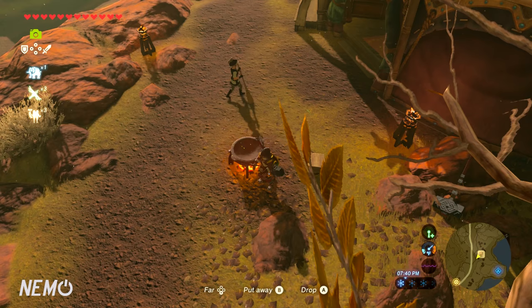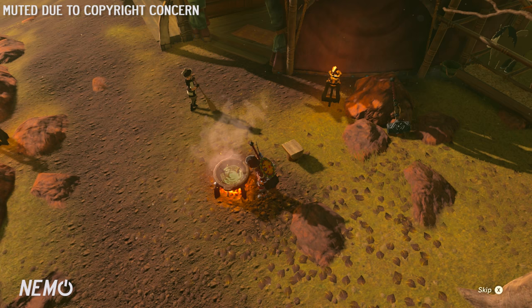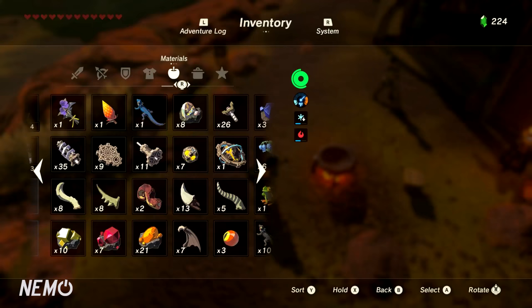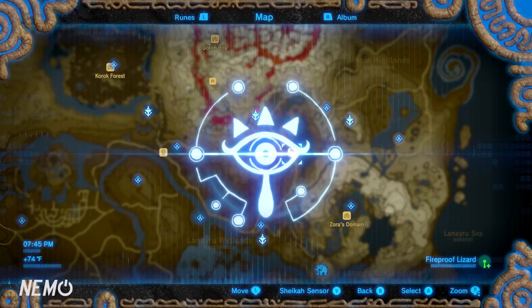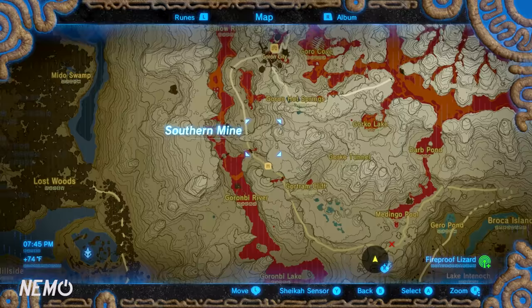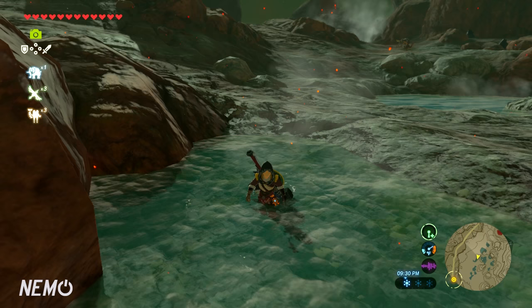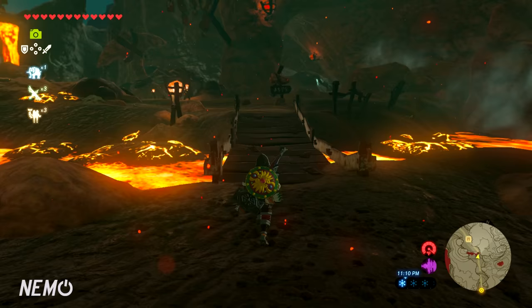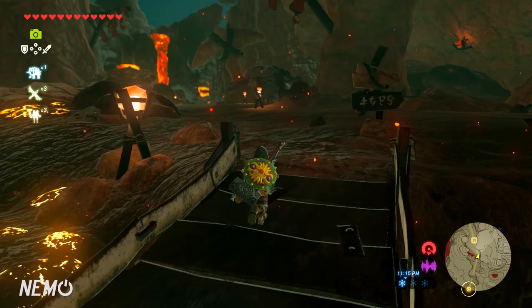Drop it into the cooking pot and you'll cook yourself a fireproof elixir. Once that's done, you're going to want to travel up into the Eldin region. You can go to the Southern Mine or Goron City, but I suggest going to the Southern Mine first. Also, a quick pro tip: as you're traveling to the Southern Mine, if you go in those little springs, they actually give you hearts.